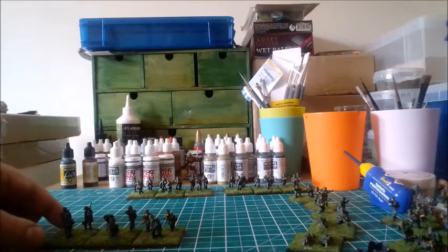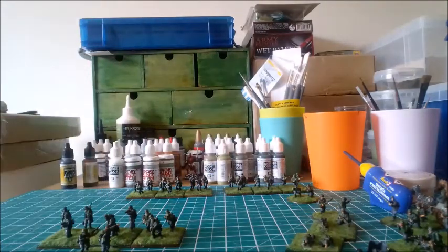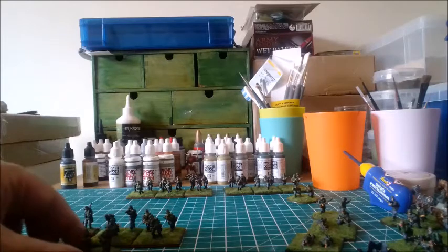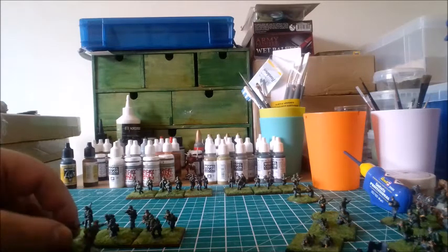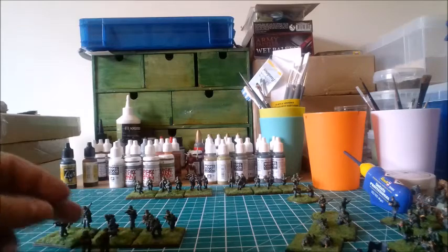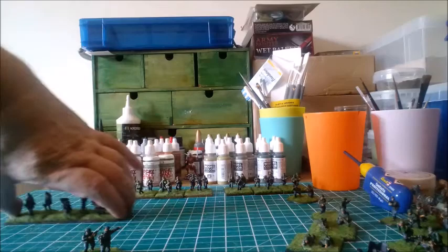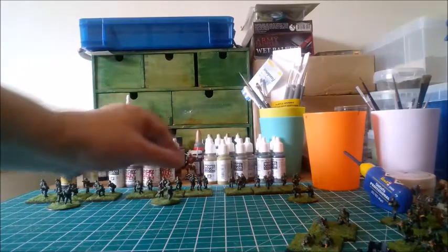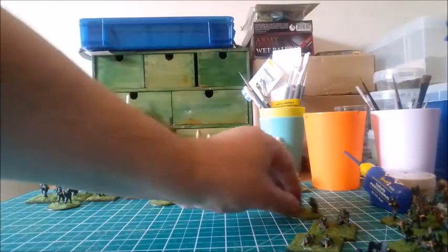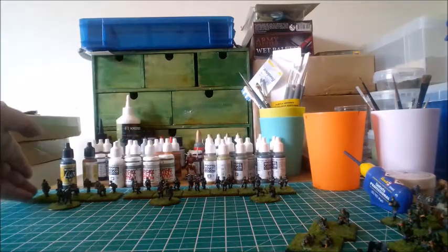A base represents a squad, so three squads is a platoon with a platoon leader. I'm doing the platoon leader on a circular base because I want to be able to recognise what a thing is just from the base, because at this scale and with all the camouflage it's not that obvious. So I've got a circular base with two figures for the platoon commander, and three bases of three for each platoon. All I've really done with these is re-flock them so they have a similar sort of look.